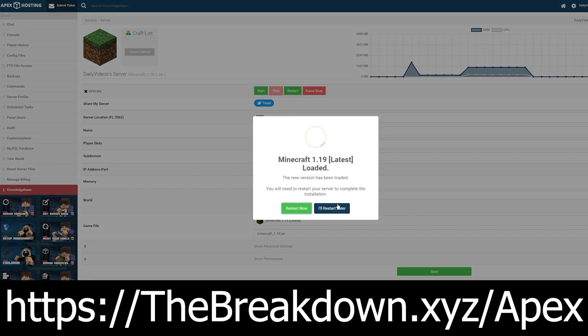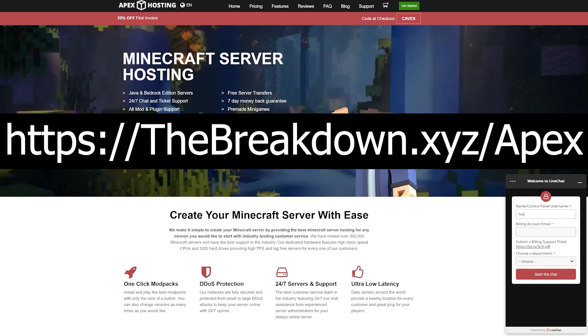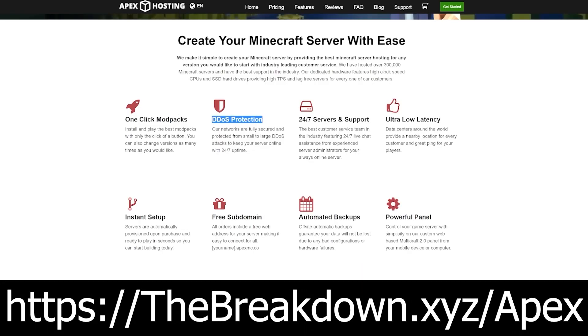Lastly, they have 24-hour, 7-day-a-week support. So should you have an issue with your server, Apex is there to help you 24 hours a day, 7 days a week, and you'll very quickly and easily be able to connect with a real person and get help. Go check out Apex — the first link down below, thebreakdown.xyz/apex — to start your very own 24-hour DDoS-protected Minecraft server. We use them to host all of our servers. They're truly incredible. Thanks to them for sponsoring this video.